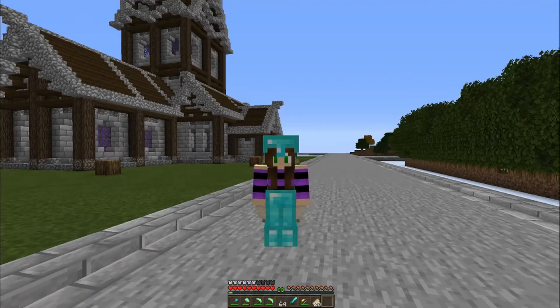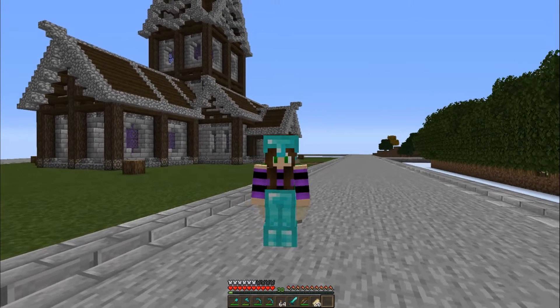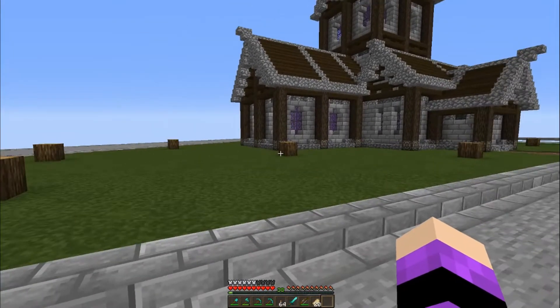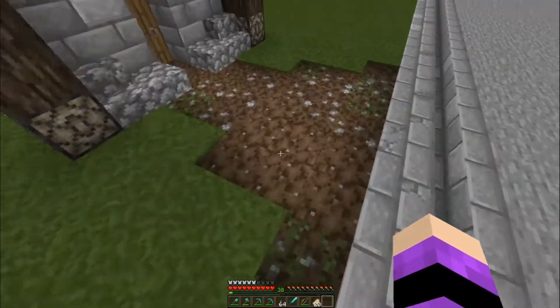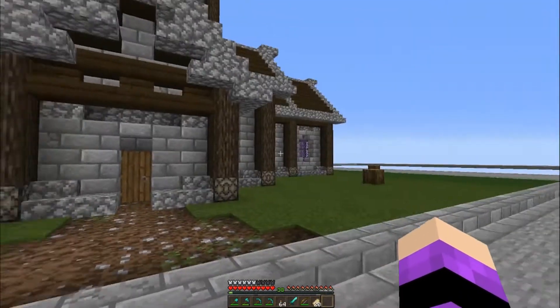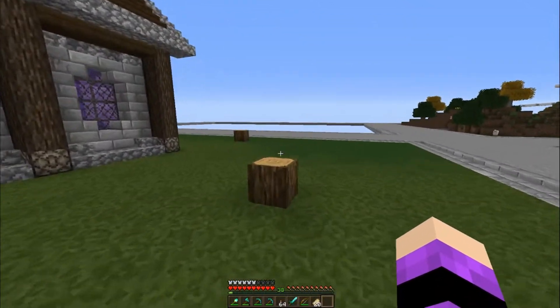Hello, Crafty Man here, welcome back to another episode on the Realm of Vastin. In the last episode we ended up building the Adventurer's Guild which is behind this Church of the End. Today we are going to be working on the landscaping for this area. I've already got a couple of logs just kind of sitting around, and I worked a little bit on just this one path.